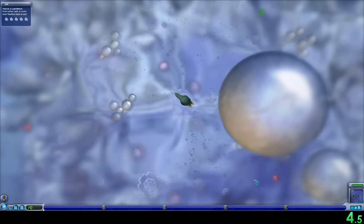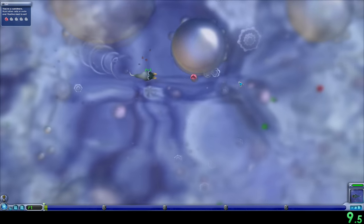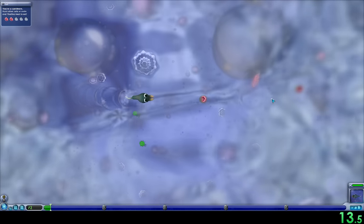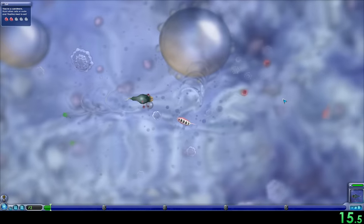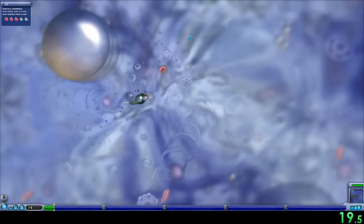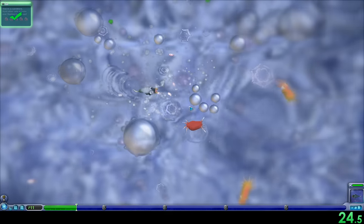Immediately at the start of the run we chose a carnivore cell. This is mostly personal preference but the decisions we make here in cell stage will have great consequences throughout the run — results of which will even be felt in space. Some quick tips for getting through the first section quickly: turn off the tutorials but leave the hints on. Time will include clicking past all the tutorial pop-ups but we still want that progression bonus for eating the five meat chunks.